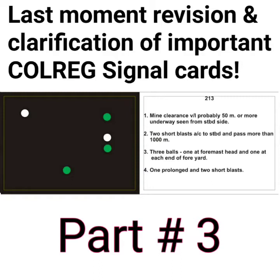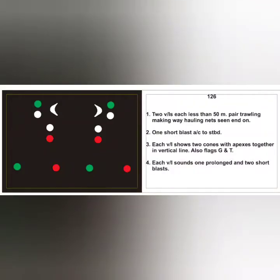Let's continue. Here is a card showing two trawlers doing pair trawling. The white lip-like figure indicates the searchlight pointed towards the other trawler. The white over red light displayed on each trawler indicates that they are hauling nets, and with the sidelights it's confirmed that these trawlers are making way. You will say: two vessels each less than 50 meters, engaged in pair trawling, currently hauling up the nets.